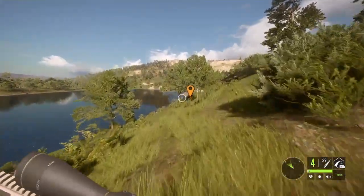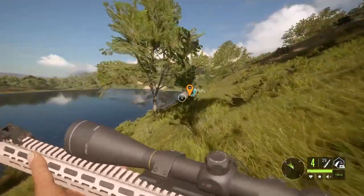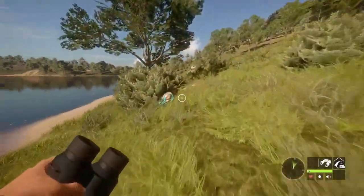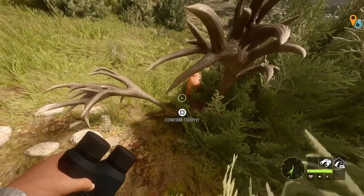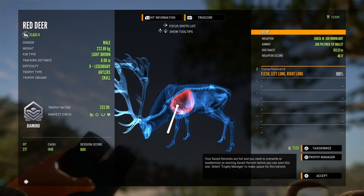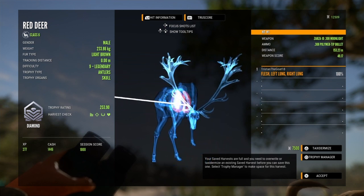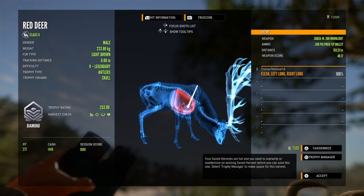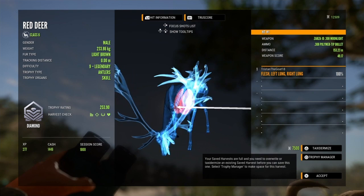We got him! No way, no way. I was crawling and I thought I'd seen him, and I look — he's purposely broadside. No way. His antlers are in a bush so you can't really see them. Are we ready? Diamond! Let's go baby — a 253, two points above diamond! Oh my gosh, let's go! I found this on my map — I have never been to this lake before and found this!